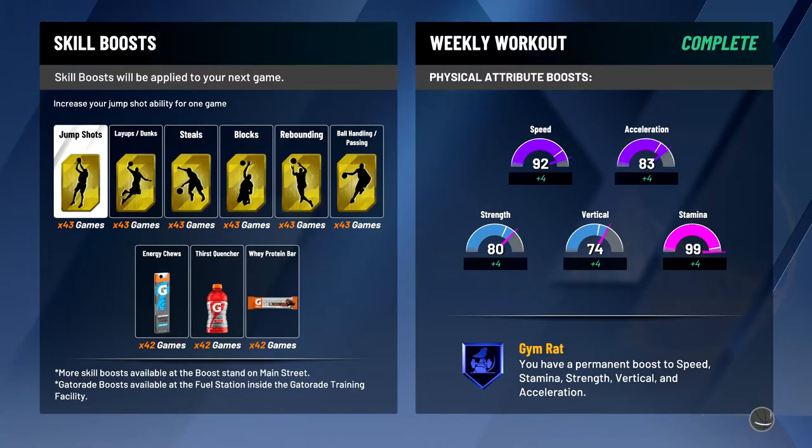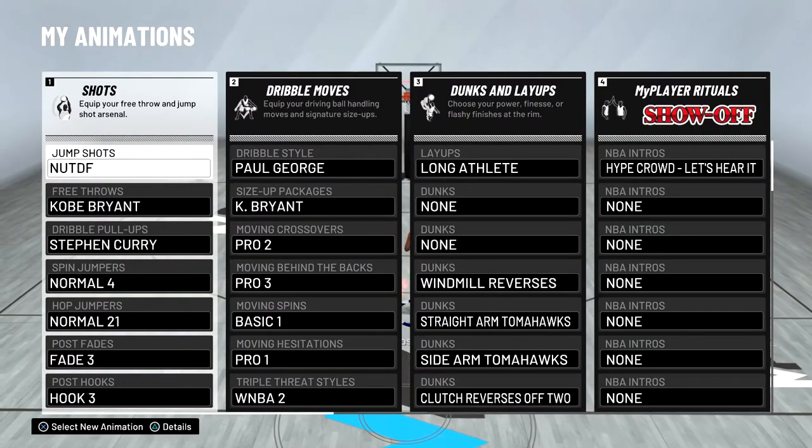If you're wondering how my attributes are so high, I have the Gym Rat badge. I believe you need to be Elite 1, 2, or 3 to get it, but you can also get it by winning a championship. I just got it by playing career — I was grinding my regular badges and happened to be in the playoffs when I finished, so I played a few games to get the badge. Now I never have to go to the Gatorade practice facility again.